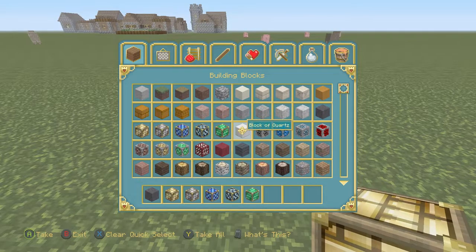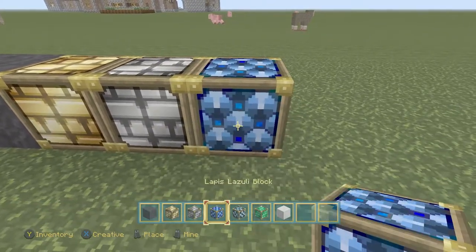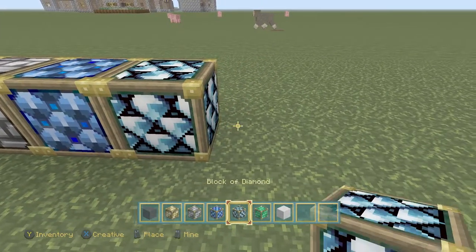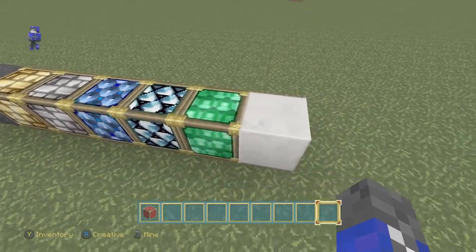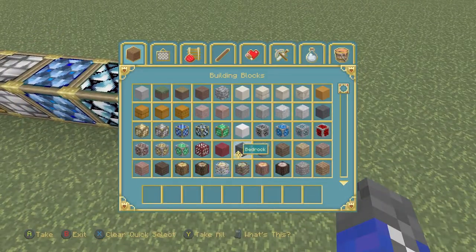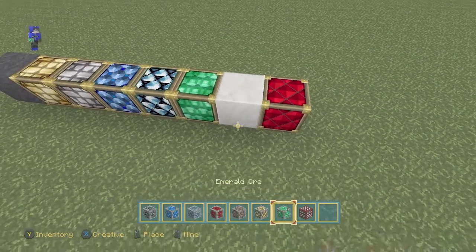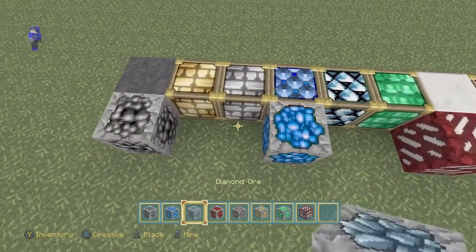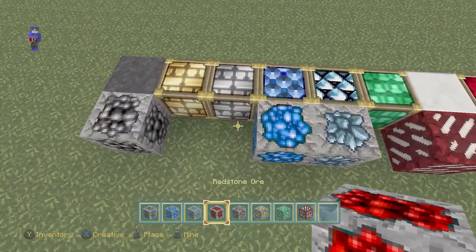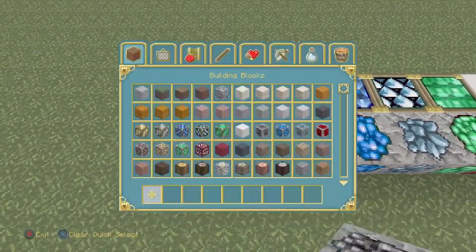So let's get all the blocks as usual: block of coal, gold, iron, lapis, diamond, emerald, and quartz. And we cannot forget about our good old friend, redstone. Now we're going to get all of the ores really quick — quartz ore, coal ore, lapis ore, diamond ore, redstone, then emerald, gold, and iron.